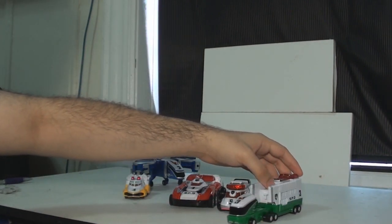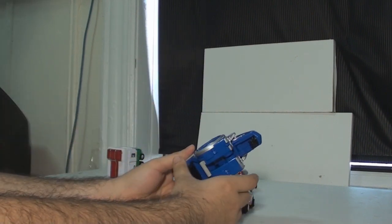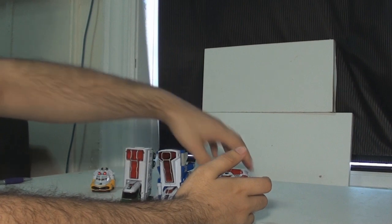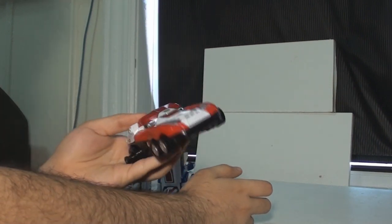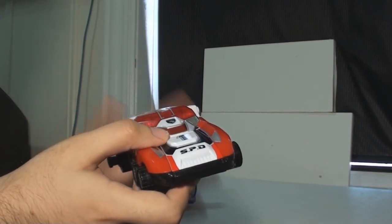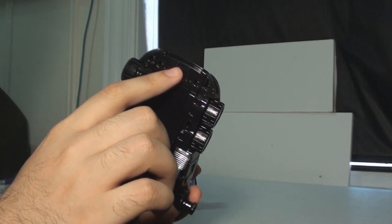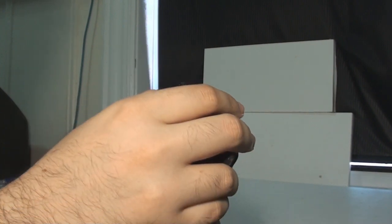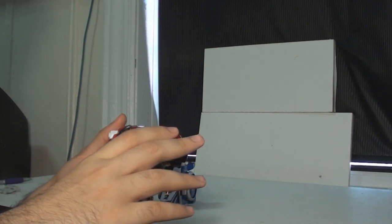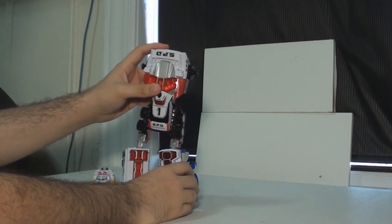Now to form Dekka Ranger Robo, you push the legs like this. The best part is that this is the only vehicle that has electronics. It makes really awesome noises when you put them together. Turn the switch on here and it makes a noise similar to the SP License — so once you transform it and combine them it makes these awesome sounds.